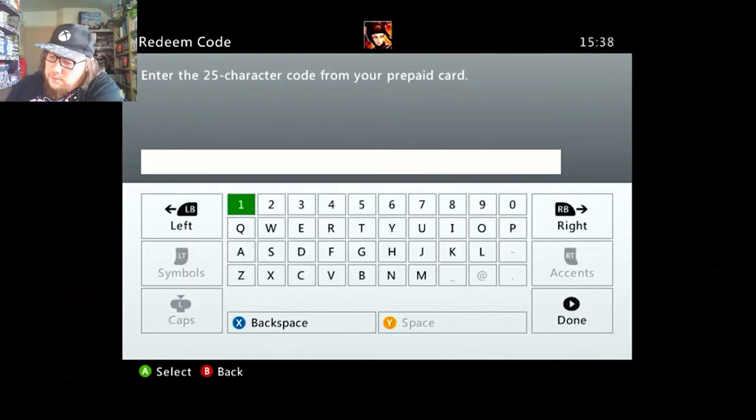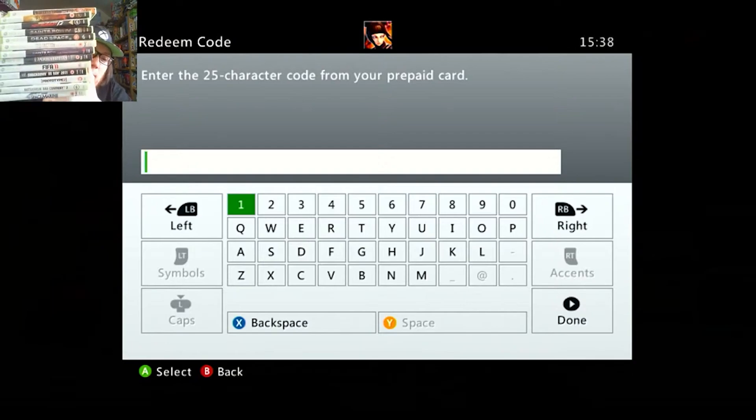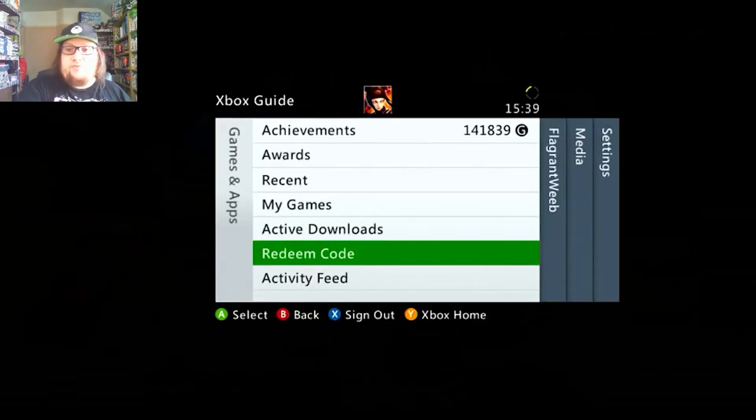Here I have a stack of games from my collection that all have some kind of online pass or DLC on the back of their manual. Here I have a massive stack of codes and things from manuals — online passes, DLC codes, etc. I want to do an experiment and find out which things still work and which don't. So the enter code — if you press home and then go over to the leftmost blade, there is a redeem code button.